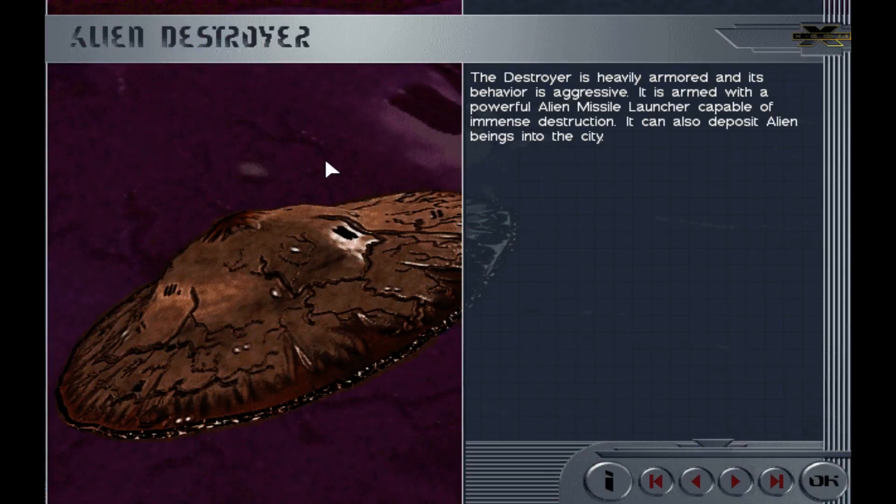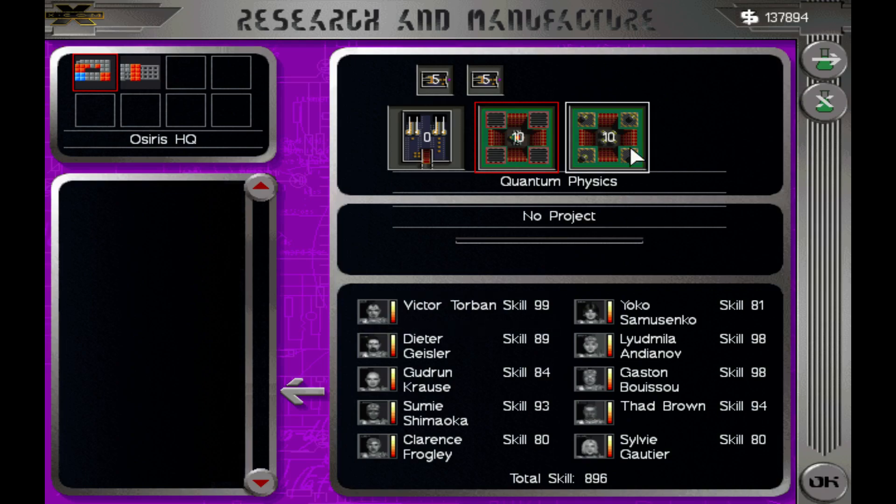UFO type 5 is done — the destroyer is heavily armored and its behavior is aggressive. It is armed with a powerful alien missile launcher capable of immense destruction. It can also deposit alien beings in the city. Is this the one I called a bomber before? No, the bomber I called before was purple. I don't know my UFOs — they all look the same to me.